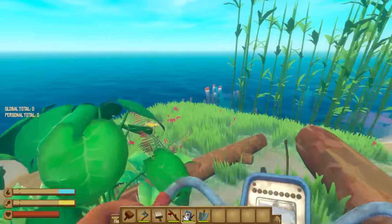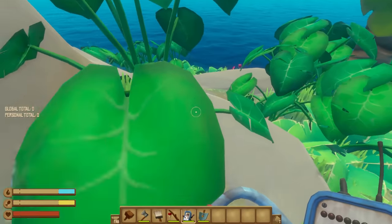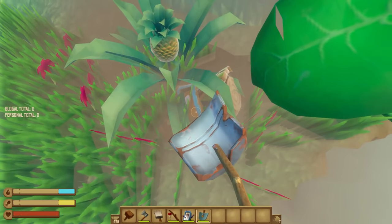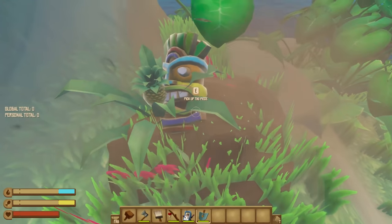The last treasure type is the super rare tiki piece, used to construct the tiki tower, which actually unlocks a hidden achievement. It has a tiny 7.5% chance of spawning, meaning you'll be playing a while before you get all four pieces.